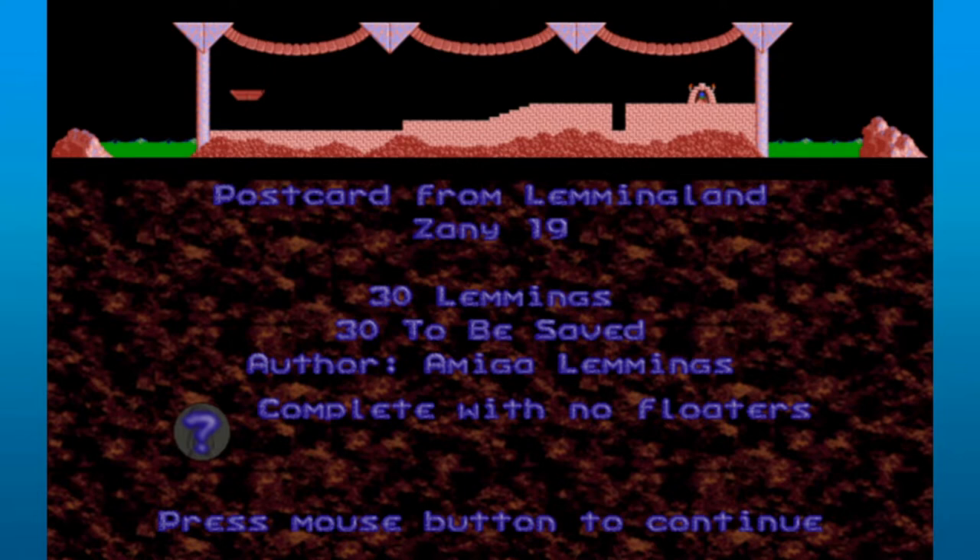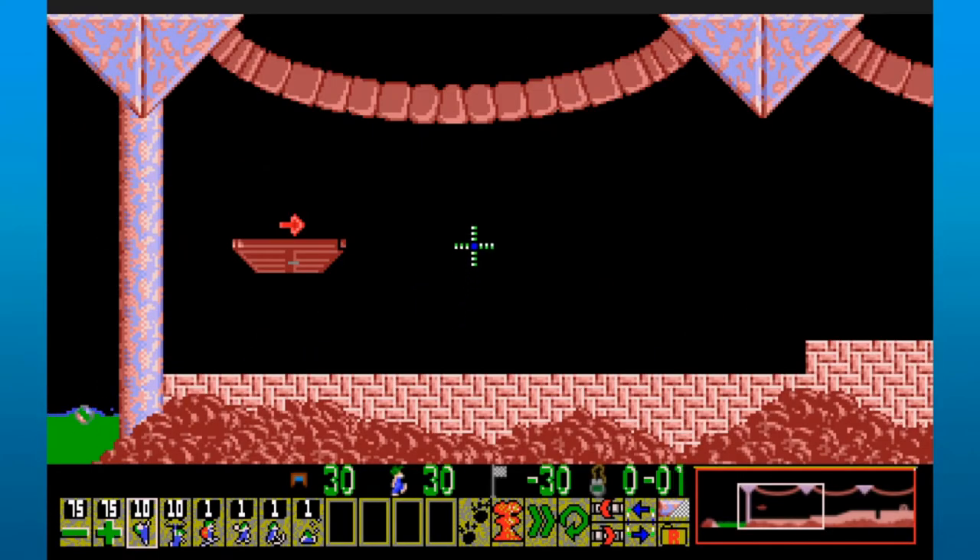We mailed off a postcard once, and they loved it so much they asked for another one. But this time they don't want the floaters — I guess they think the umbrella is ugly or something.